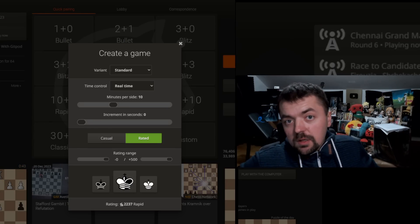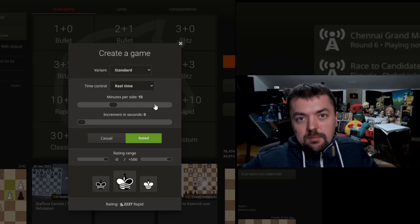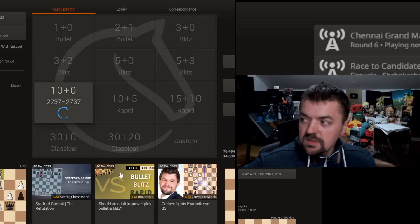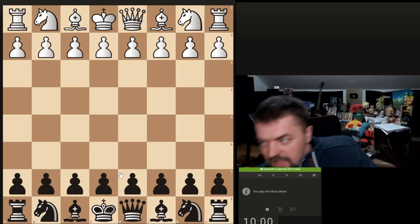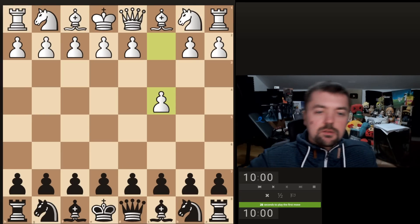Hello everyone and welcome back to some daily rapid action on Lichess. Yesterday we won a very nice game with the white pieces in the Evans Gambit, so let's see what we get today. As usual, we're going to try and play some good moves, try to explain our thought process, and hope we don't make any great mistakes.